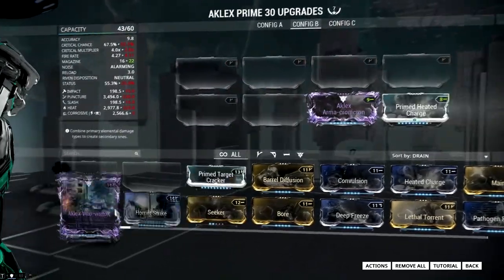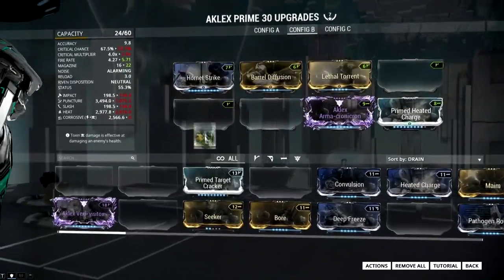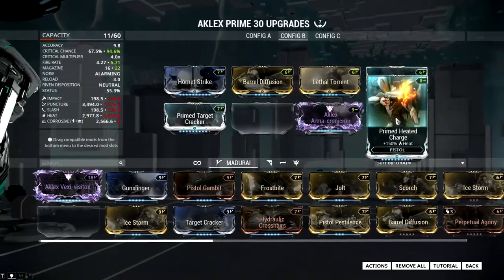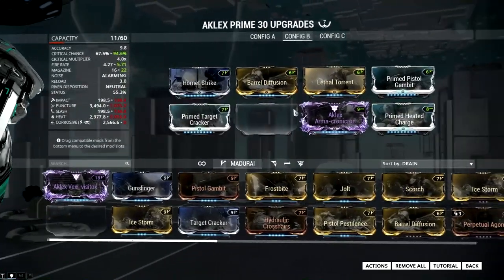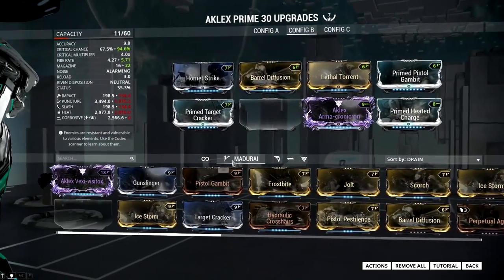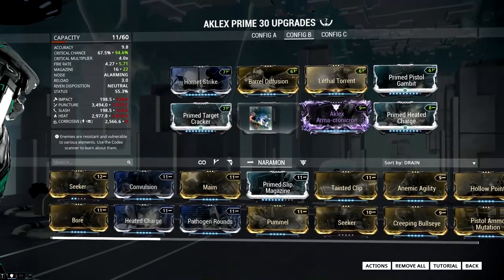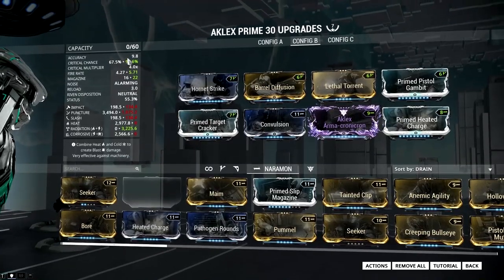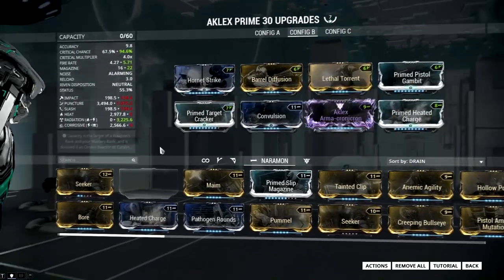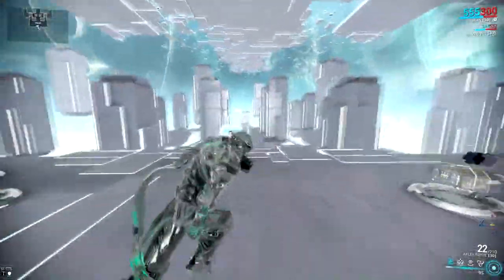We're gonna pop on these two first and then the usual. We have heat — we're not gonna have enough space for corrosive. So this is gonna be a radiation build; we just need a nice convulsion and this is gonna be pretty good. This is gonna be really good against bombards, so we're gonna test this against them.